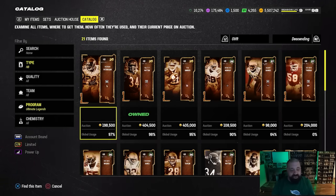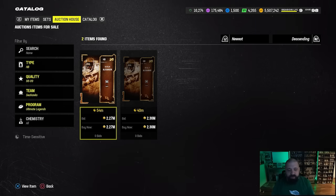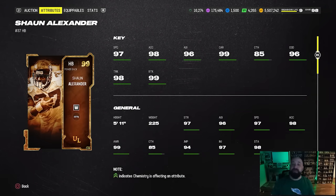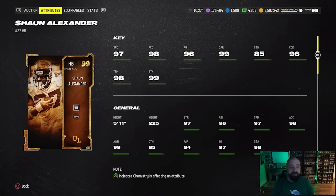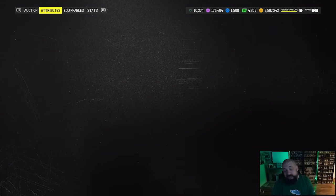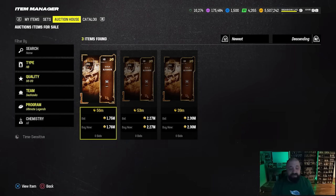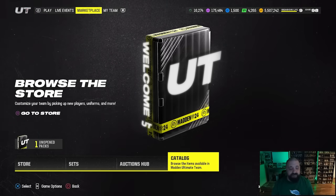Sean Alexander is the third Ultimate Legend that dropped today in LTD, but the card is not in the catalog — he's in packs and on the auction house going for around 2.27 million coins. From what I'm seeing on Twitter, he gets Angry Runs as a passive X-Factor for one AP, Truzz to stop fumbling, and Evasive for zero AP, making him one of the best running backs in the game. But I wouldn't pay that many coins when there are so many other options with Angry Runs — Walter Payton is out there, and the Arian Foster card from a couple days ago is a very good running back as well.